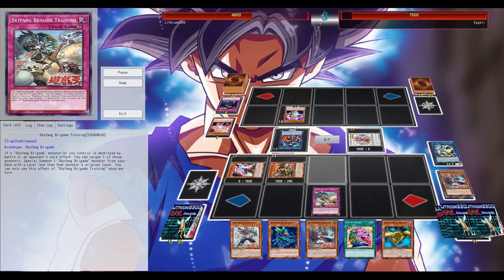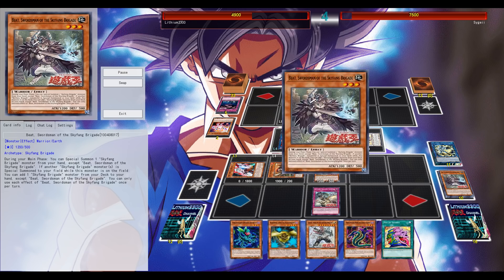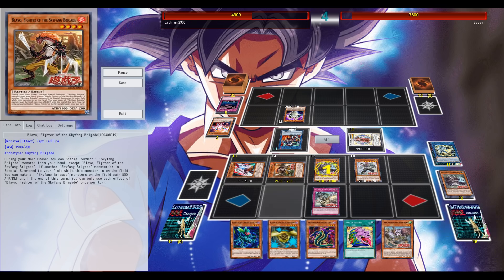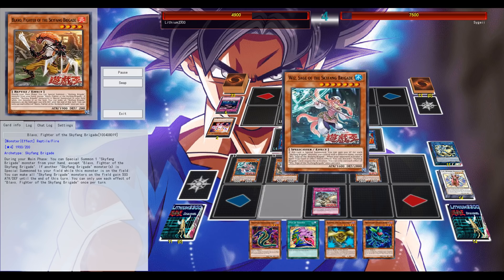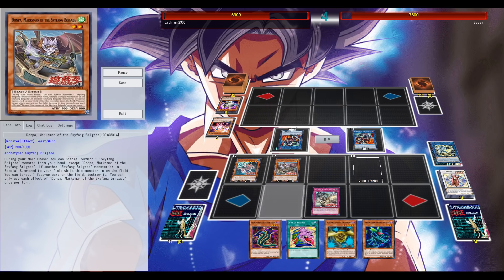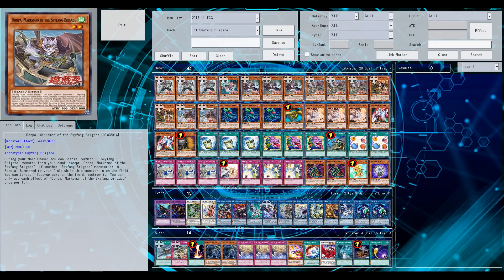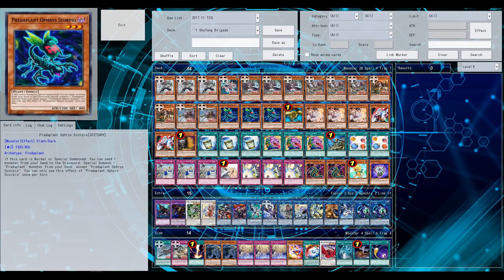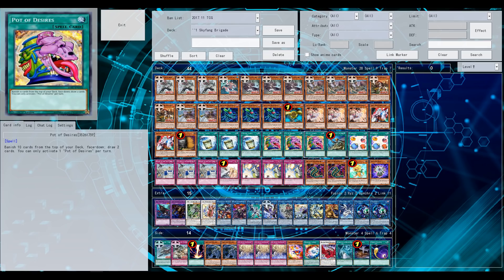The Skyfang Brigade Training trap card should activate — when one of your Skyfang monsters is destroyed, you can special summon a Skyfang monster from your deck of a lower level. But the trap card is currently programmed to special summon a higher level monster, so there's still a script error. The most important thing was having a low-level Skyfang monster on the field and then using its special summon effect to go from there.